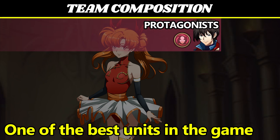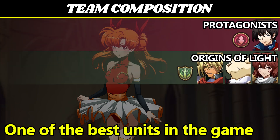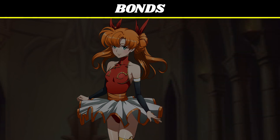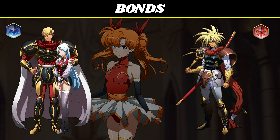She's a member of Protagonists, buffed by Matthew; Origins of Light, buffed by D-Heart, Jugler, and Freya; and Princess Alliance, buffed by Shelfaniel and Luna. For Bonds, she unlocks the Defensive Bond for Gerald and Layla, and the Attack Bond for D-Heart. And her own bonds are exactly the same — she needs Gerald and Layla for her Defensive Bond and D-Heart for her Attack Bond.